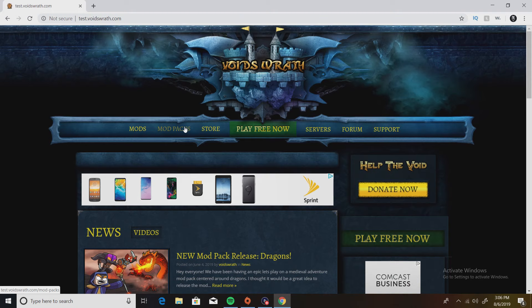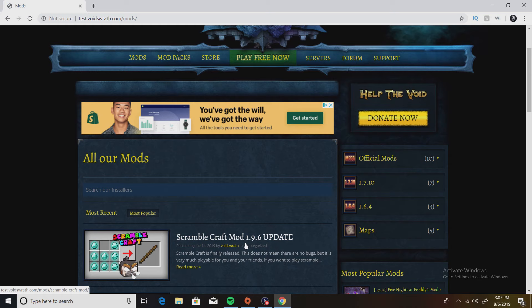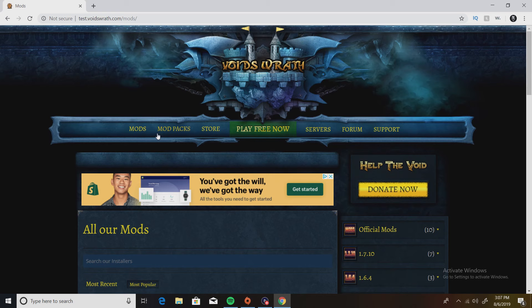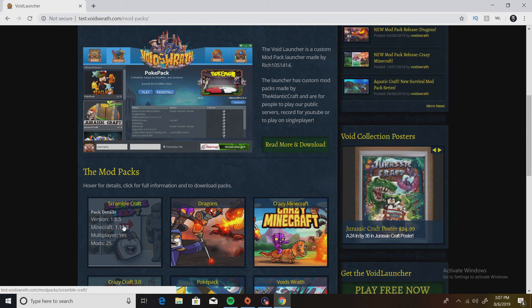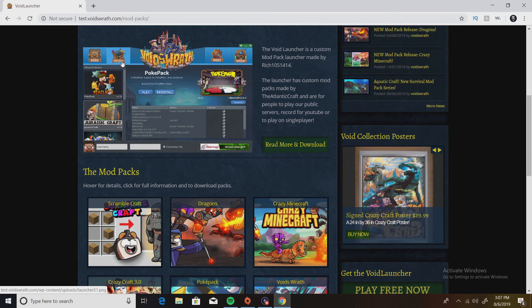Let's go to mods right here. So we've got Scramble Craft mod — and basically what that does is it scrambles all the crafting recipes. So if you craft, let's say, a chest, you might get a sword or something like that instead.